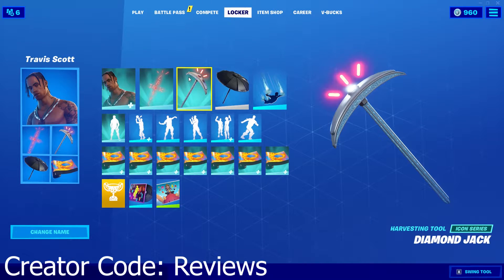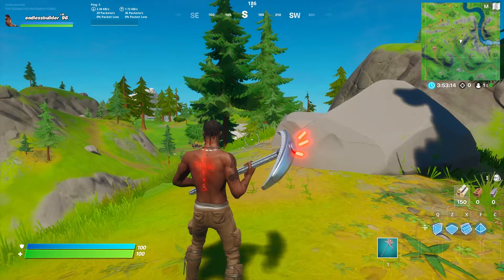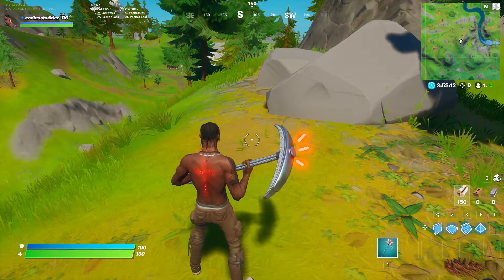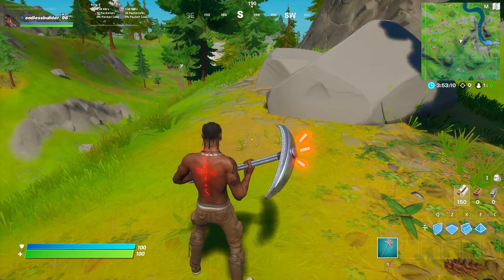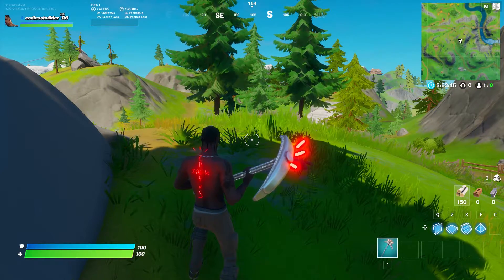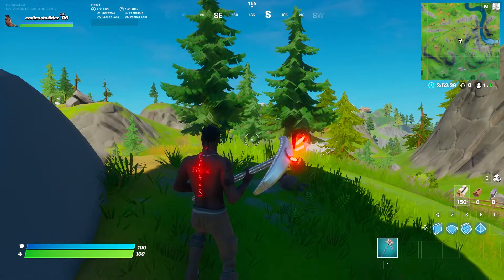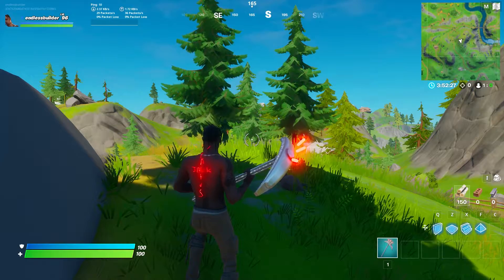I'm gonna get into a game now and show you guys this pickaxe. This is what it looks like in-game — it has sort of three red glowing icons coming out of it. It looks really nice in the shade, and while you're holding it there's glitter all across the pickaxe, I guess because it's made out of diamonds.